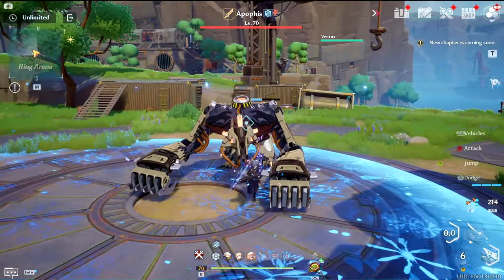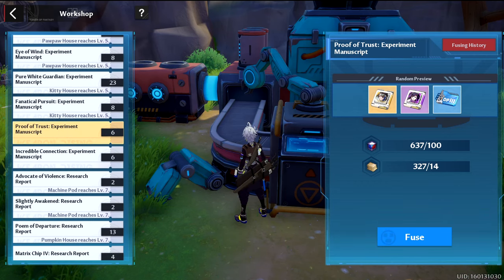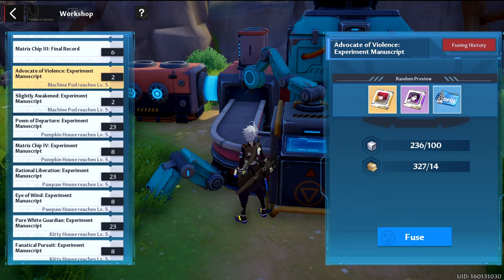The turtle house is associated with two SSR chips: Coco Ritter's SSR chips for healing, and Zero's SSR chips for shielding and support. The machine pod, while not a house, also allows you to craft SSR chips starting at level 5 — specifically King's SSR chips and Huma's SSR chips. The pumpkin house grants you the ability to craft SSR chips for Shiro and Merrill. The pawpaw house gives you Samir and Tsubasa, and finally the kitty house gives you Crow's and Merrill's chips.